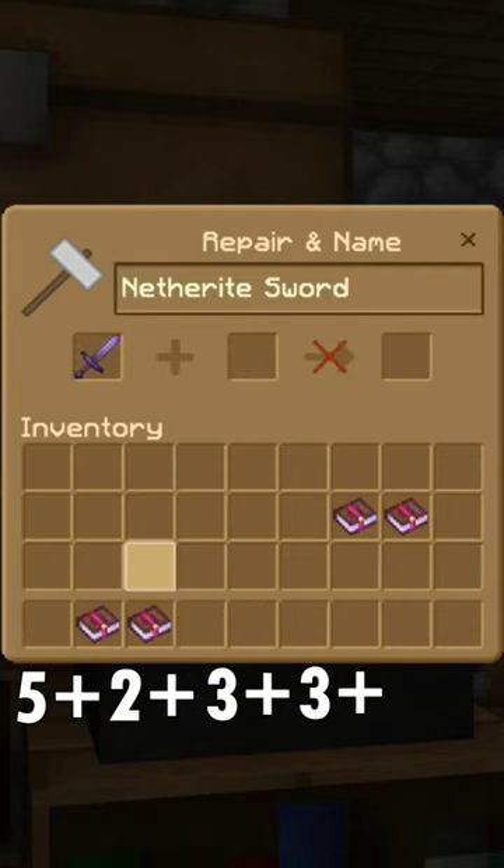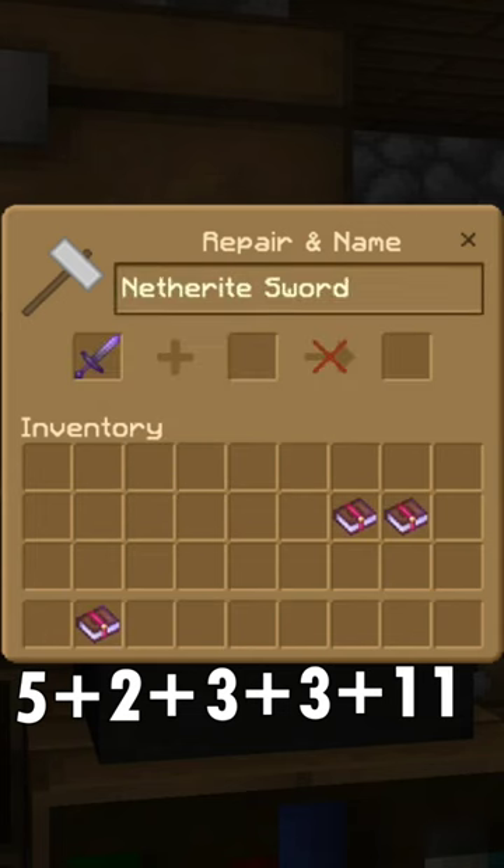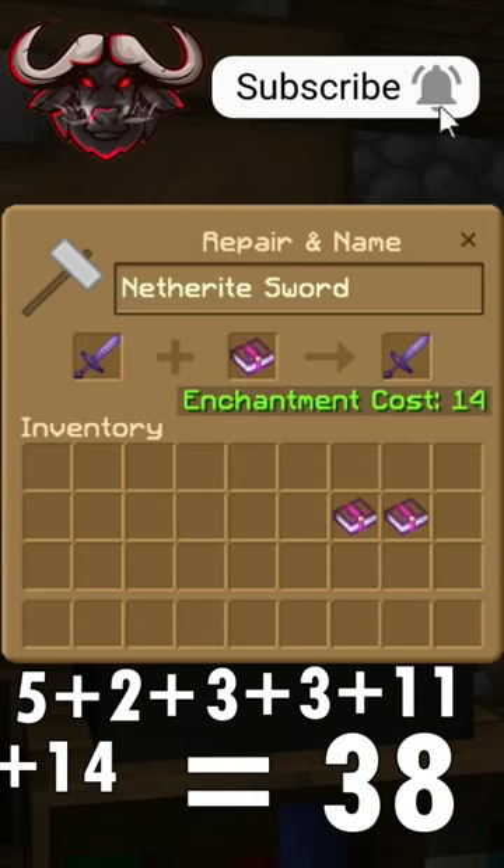Take the Sword with Sharpness 5, combine that with Looting and Unbreaking 3 for a total of 11 XP. Finally, take your Sword with Sharpness 5, Looting 3, and Unbreaking 3, combine that with Fire Aspect 2, Knockback 2, and Mending 1 — that will cost you 14 levels of XP.